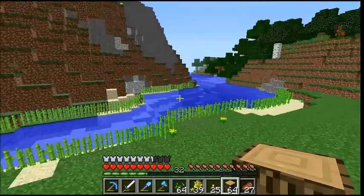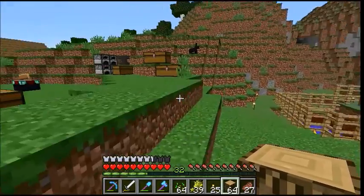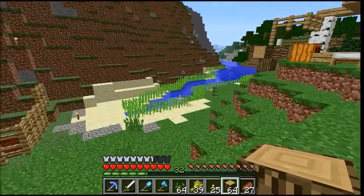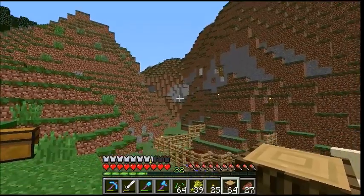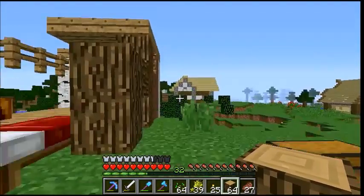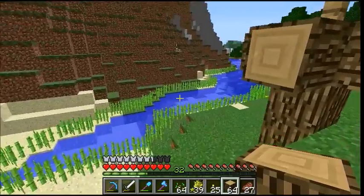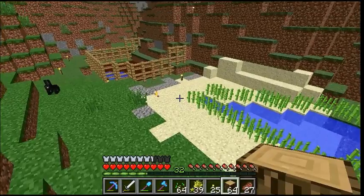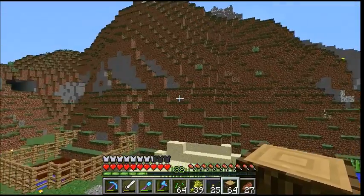I'm looking at this and I'm starting to think maybe a whole remodeling is actually in order. I feel like there should be a river kind of going through this town. I want to have it feed from the mountain, like a river coming down through here. It can come through and supply the landscape with the water it needs more naturally. I think I'm going to have to raise all this up and kind of redesign this whole area.